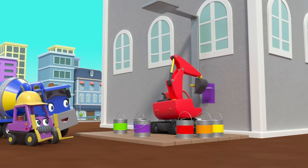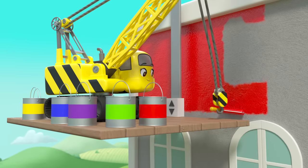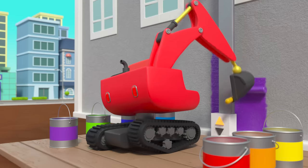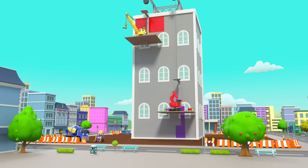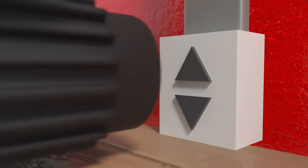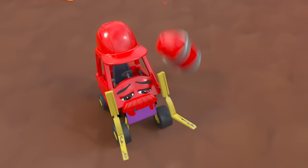Diggly and Daisy are on two platforms that are connected. Daisy is starting with red at the top. She's lowering down her platform, but oops — it's made Diggly go up. Hmm, that's not right. Diggly lowers his platform again, but that has lifted Daisy's up. Oh dear, this isn't going to plan!